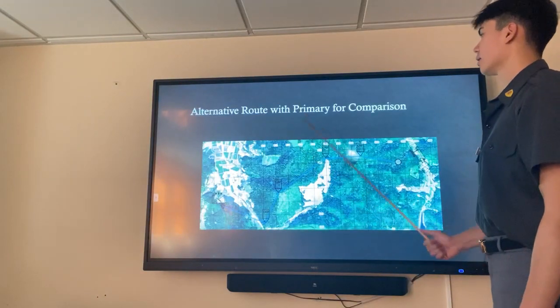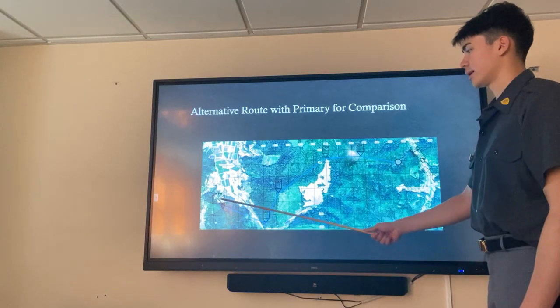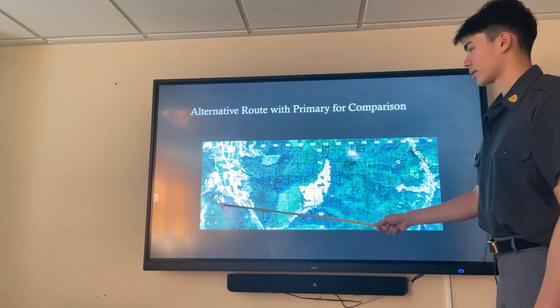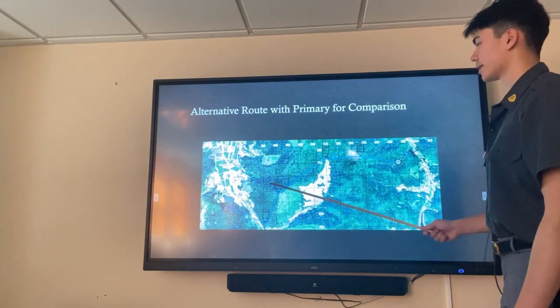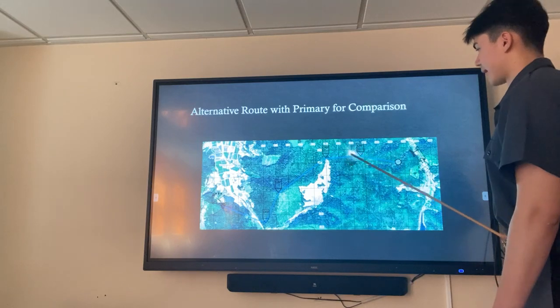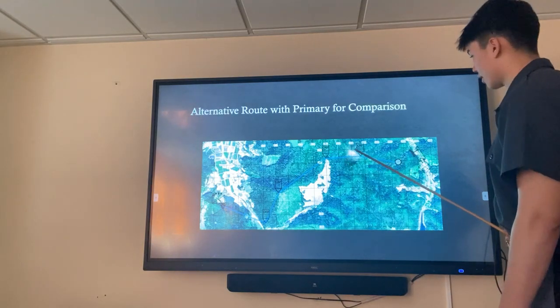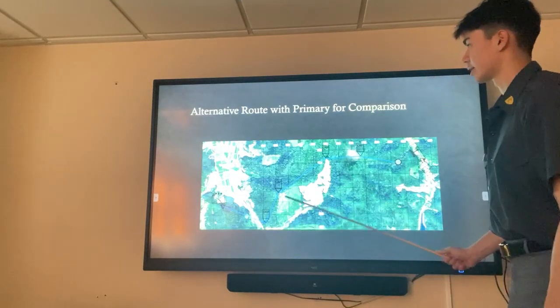The alternative route compared to the primary route is basically the same thing except we're going to be utilizing different hills. We're going to start at the start point or patrol base, hit this hill here, then go to this hill here, and then meet back up at checkpoint four on the primary route and then go to the ORP. It's essentially the same route except it's a little longer and we don't have the handrails of this hill.